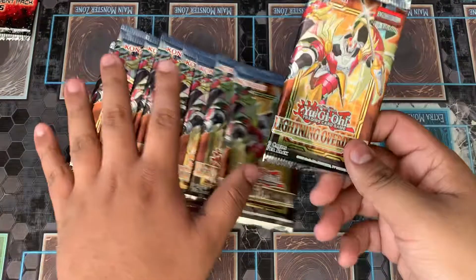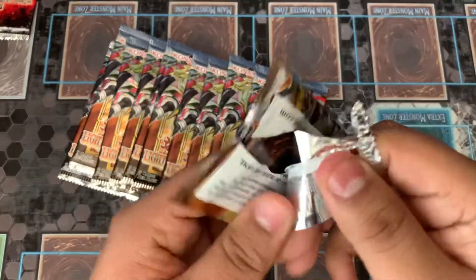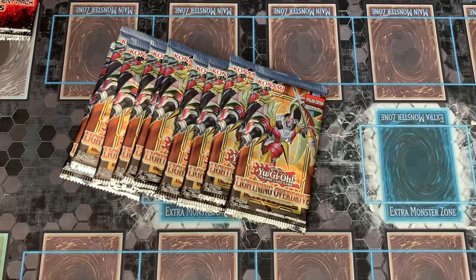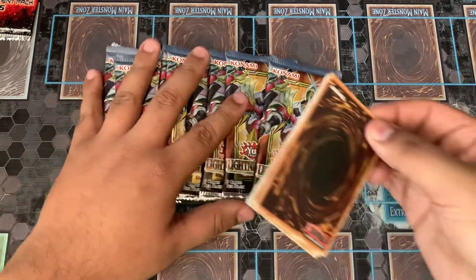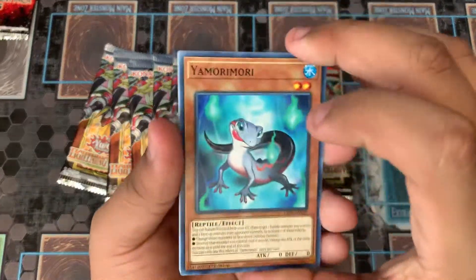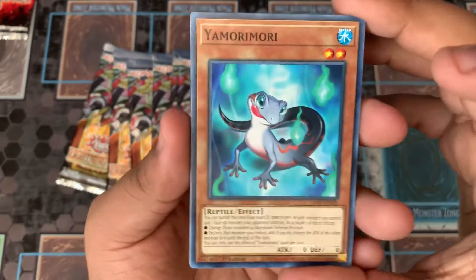This is the pack I'm going to start with — the one we won off the scratcher. Let's see what we can pull. Lightning Overdrive is a very meh set, but I wanted to help support locals and I haven't done an opening in a while. So let's go ahead and get straight to these cards.